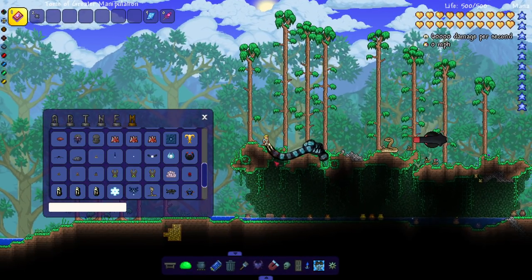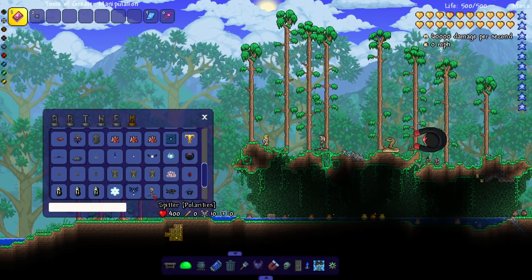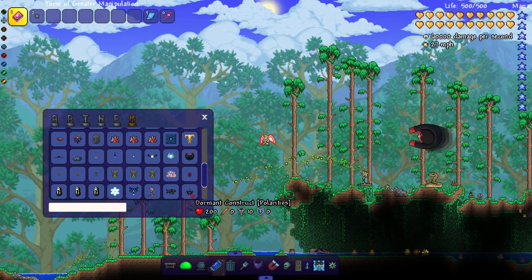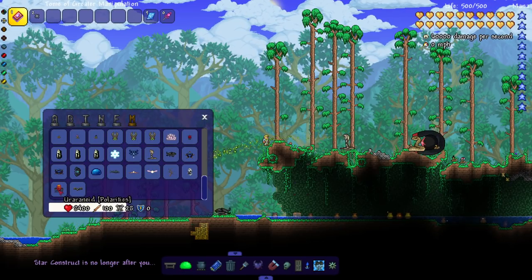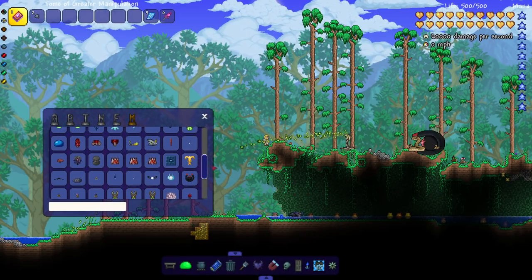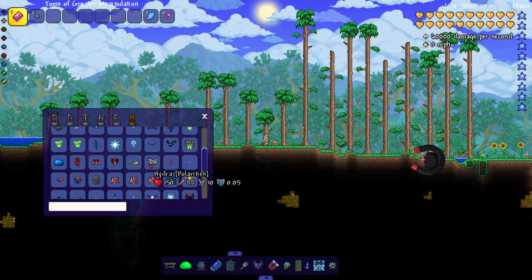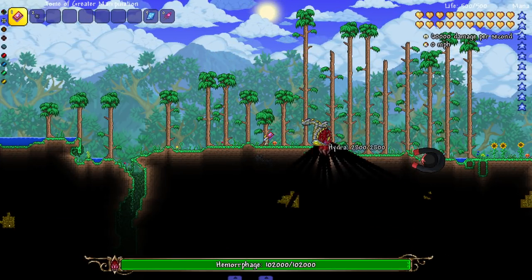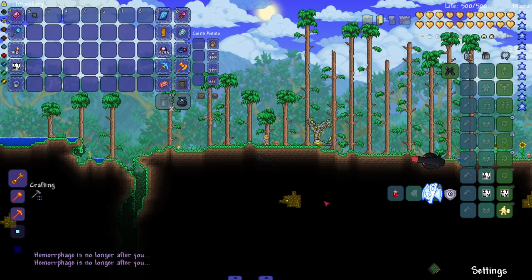There's a Sea Serpent — that's gonna be terrifying in the ocean. The Spitter is another snake enemy that spits. We got the Stalag Beetle. The Dormant Construct is supposed to be a boss that spawns the Star Construct, but it's daytime so it won't spawn. There's also a Hydra — very unique sprite, I like it. And then the Hemorrhage — oh my god, look at how many arms this thing has. That's terrifying.